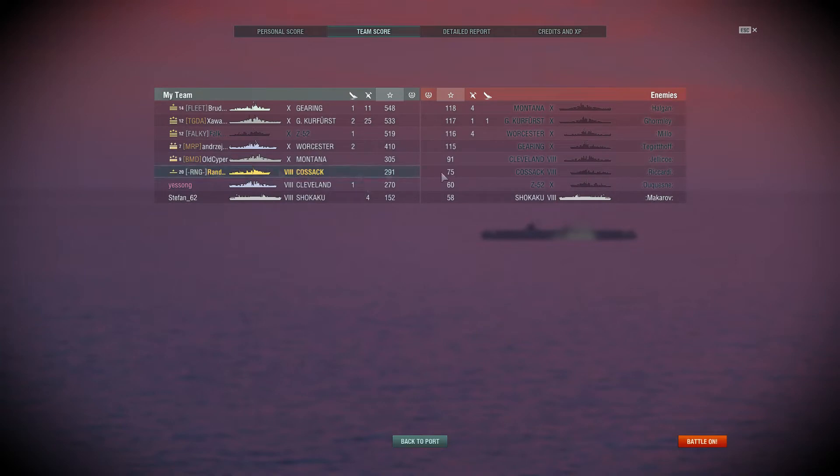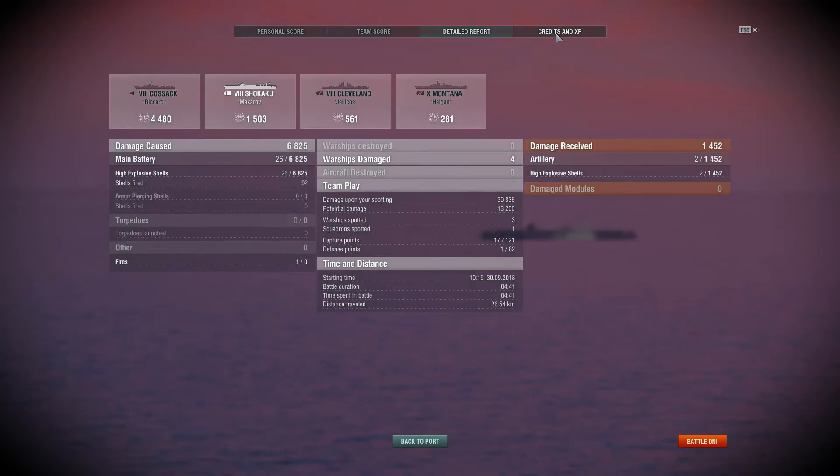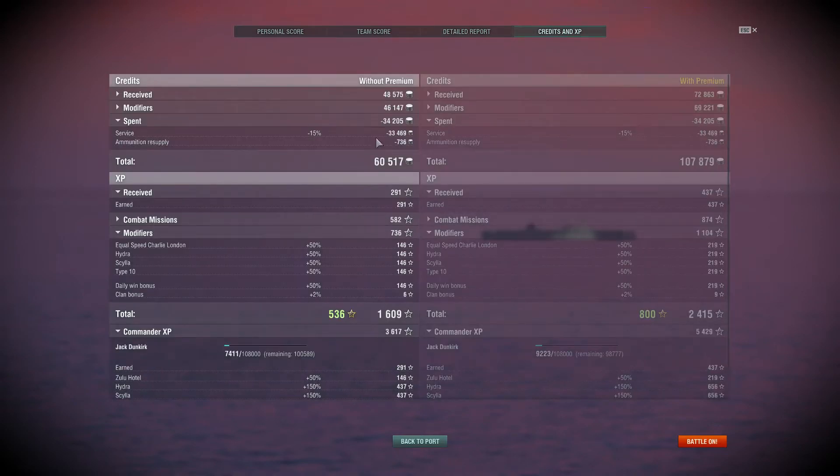94,722 credits, 16,090 on the XP, and 536.3 base XP. We're not going to be up very high with those numbers, but I'm pleased we're not at the bottom. It takes a bit of getting used to this ship. My premium has run out — 60,517 take home and 36,170 Commander XP. Had premium not run out it would have been more. I'm going to have to get some more premium now.